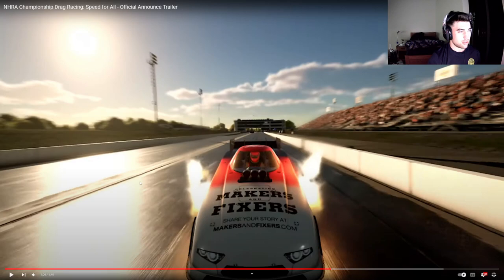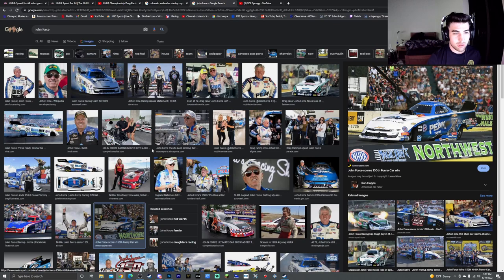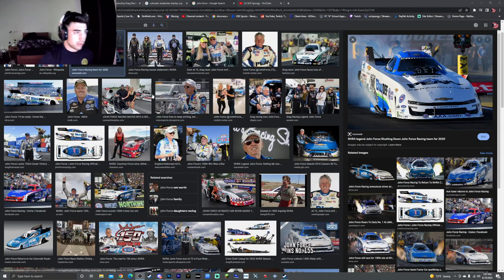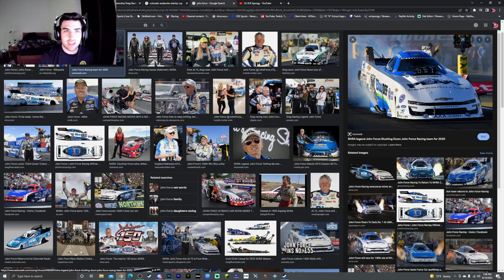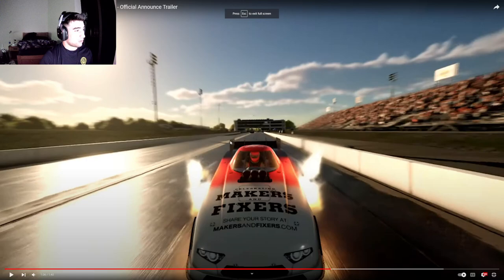I don't want to trash this, but the bodies just — right here they look nothing like the reference. The bodies of the funny cars aren't as pristine. If you look at a reference picture of John Force's car, look at all those dents. It's not that difficult to design that into the game. The aerodynamics here in the actual trailer — it's sloppy. This looks like an alcohol funny car from back in the early 2000s, like 2008. It looks like an older funny car body, doesn't really look brand new.